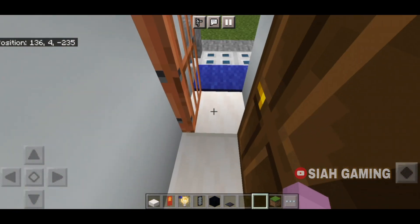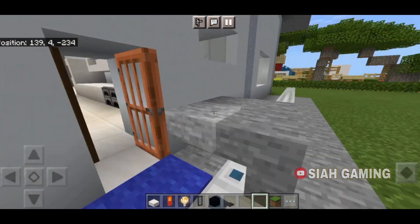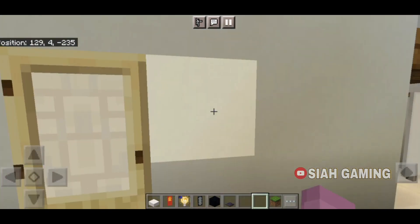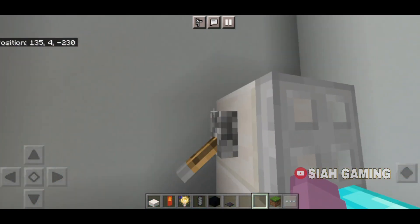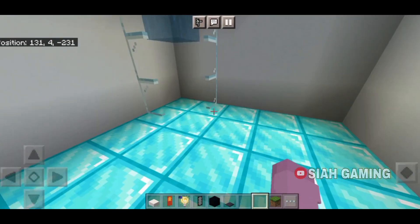Here's a kitchen exit with a dirty kitchen. Now let's go to the bathroom. Right here is a toilet and then the working shower.